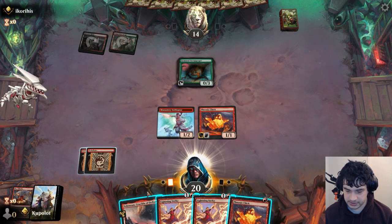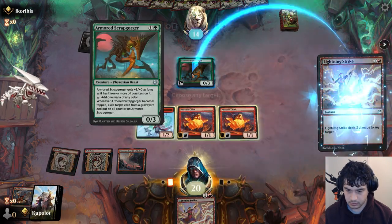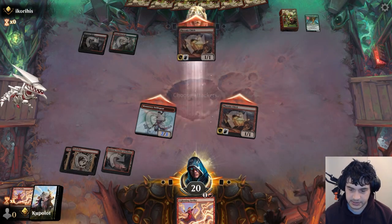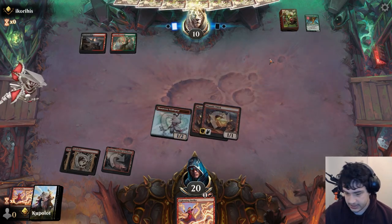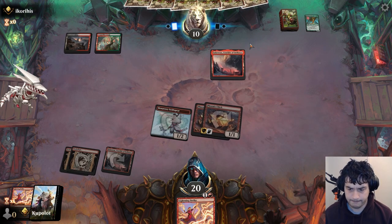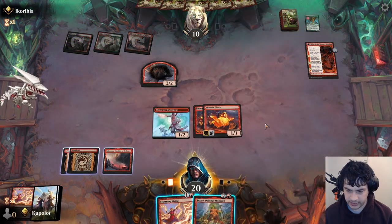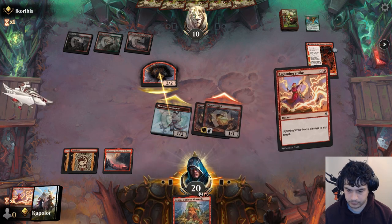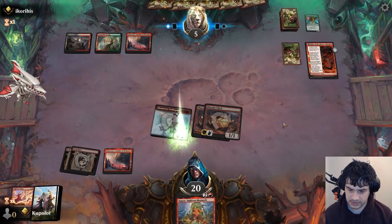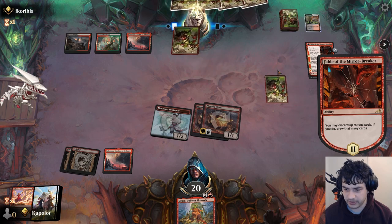Armored Scrapgorger - excellent. There's another Phoenix Chick. We'll likely strike this now. Slight concern here is that they're down to 10 and we have run out of gas slightly. We'll have to see what happens now. Fable. Their Squee - see if they want to block. Down to five. They might have to find Brotherhood's End or Shieldred or something like that. It depends entirely on what they find.